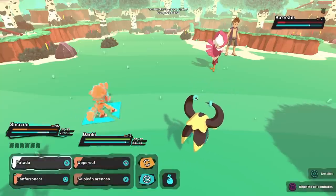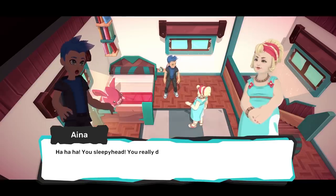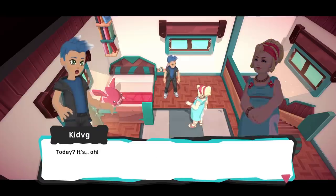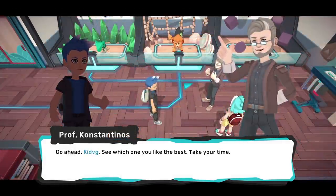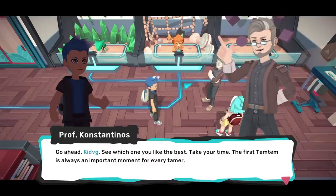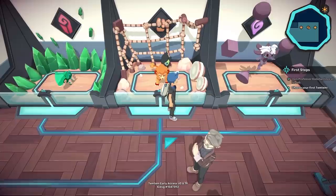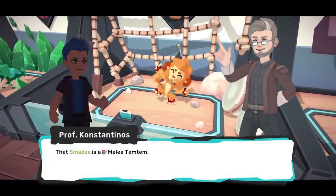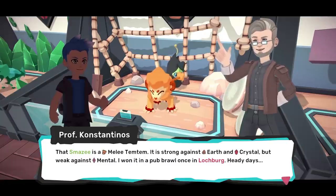La historia comienza un buen día en el que tu mamá te despierta porque ya estás en edad de merecer tu primer Temtem de manos del profesor Constantinos. Todo emocionado corres velozmente hacia su laboratorio y ahí te encuentras con Max, tu amigo y archirrival, quien ya tiene su primer Temtem. Ahora viene tu primera decisión importante: elegir de entre 3 diferentes criaturas cuál será la primera que agregarás a tu colección. Cada una cuenta con uno de 12 tipos diferentes, con debilidades y fortalezas entre ellos. Elige sabiamente.